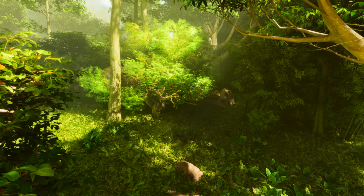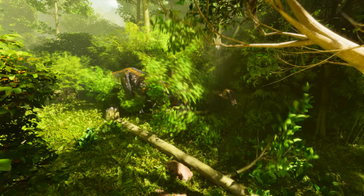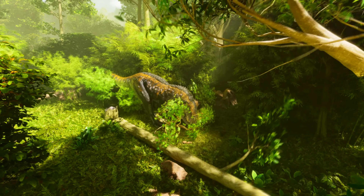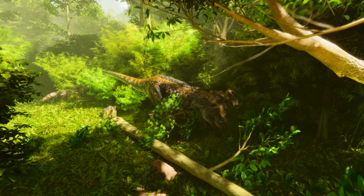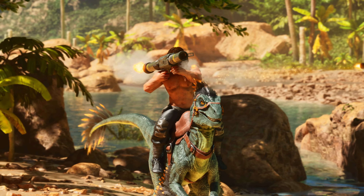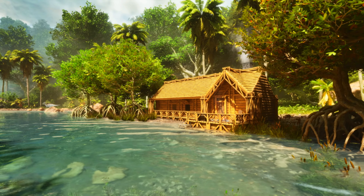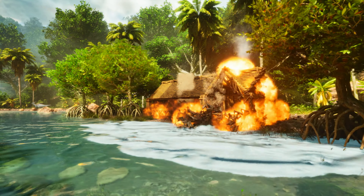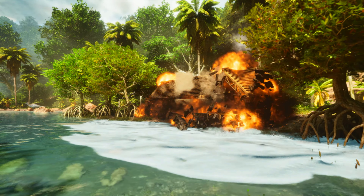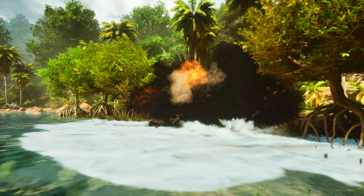If you look really carefully at every tree and bush as dinosaurs walk past, they actually move things out of the way. Individual leaves and tree branches get pushed around and moved, they sway in the wind, and when something's hit with a rocket, the trees actually react to the blast. You can see in this clip where the building's exploding — individual pieces of wood start flying out of every structure when it gets blown up.